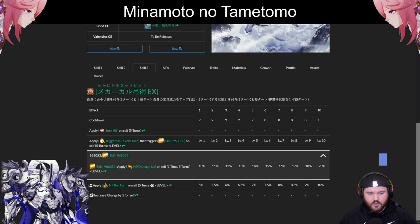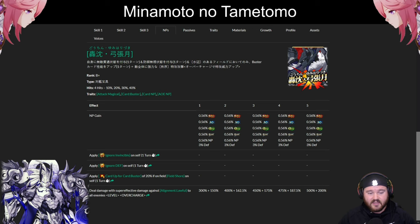The challenge quest potential here is certainly very strong. On the NP, it has Ignore Invincible and Ignore Defense. He also has a single turn of Buster up of 20% if the field is a shore. He will deal super effective damage against lawful enemies — 300 to 500%, scaling with overcharge. Add in the super effective and it's 150%. All in all, what you see is an extremely powerful kit. The sure hit on the third skill lasts five turns, plus Ignore Invincible and Ignore Defense — he's going to hit his mark and hit it hard.